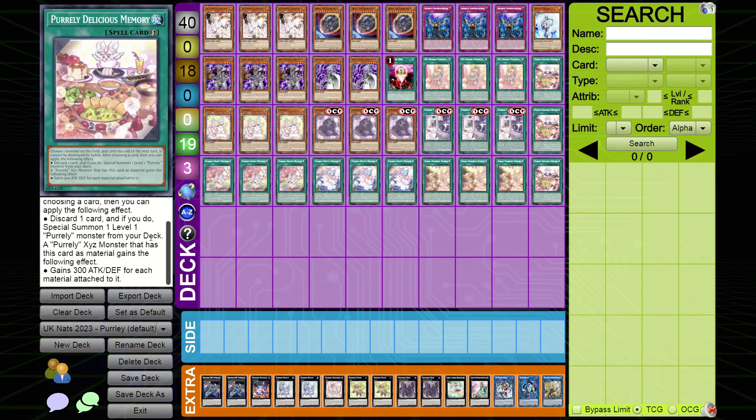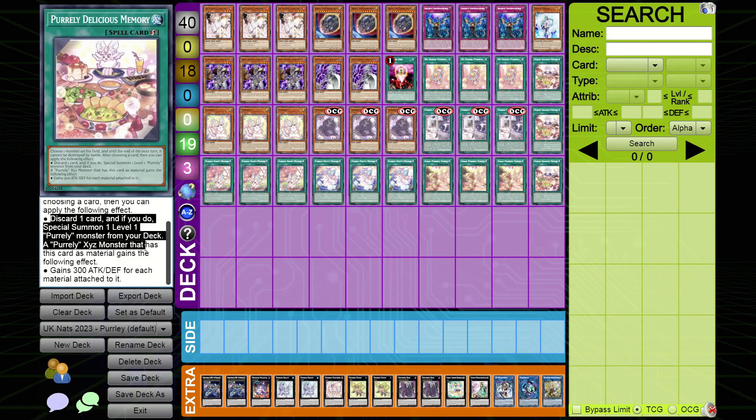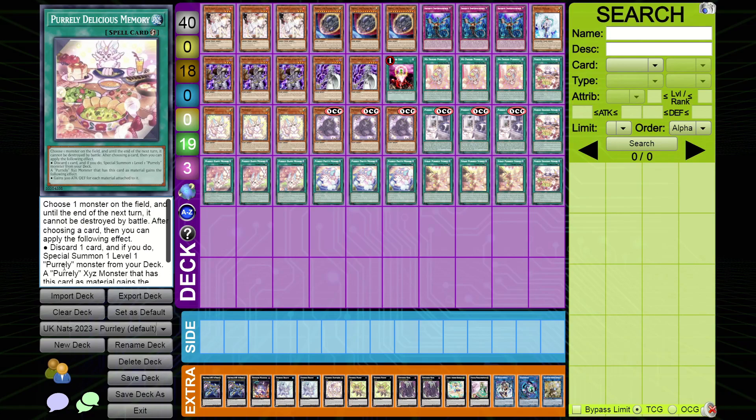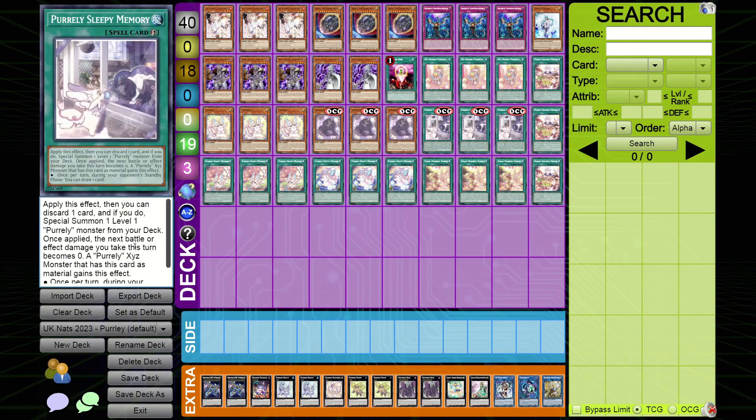Next is Delicious Memory — these cards are almost like the Rune cards, they all share the same base effect. You discard one card and if you do, you special summon one Pearly XYZ monster from your deck. A Pearly XYZ monster made using this card gains its effect — Delicious Memory gives it 300 attack and defense. Its other effect lets you choose all ones on the field, and until the end of the next turn it cannot be destroyed by battle.